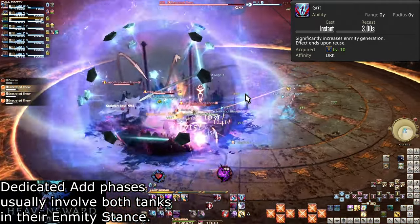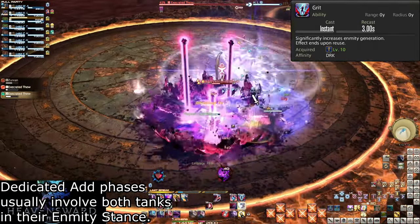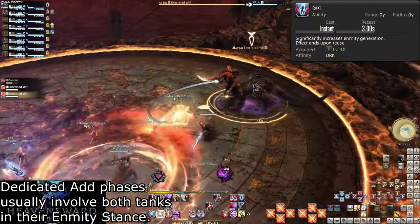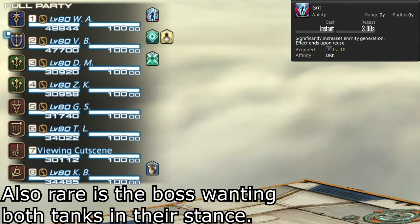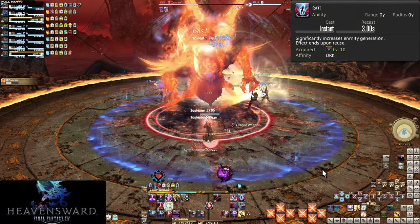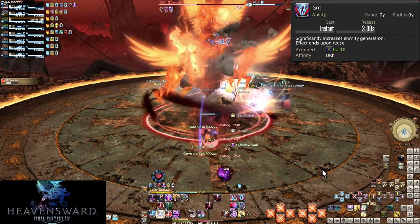Only one of you takes control of the boss; the other tank is in charge of adds, additional enemies, or the boss when the other tank is unable to tank. Generally, whoever puts the Enmity stance up first is in charge. Every tank has a version of Grit — same effects, but the name, icon, and animation are different. You'll get used to them as you progress, and it's at least a rule you can follow. Or go based on who has the most gear.